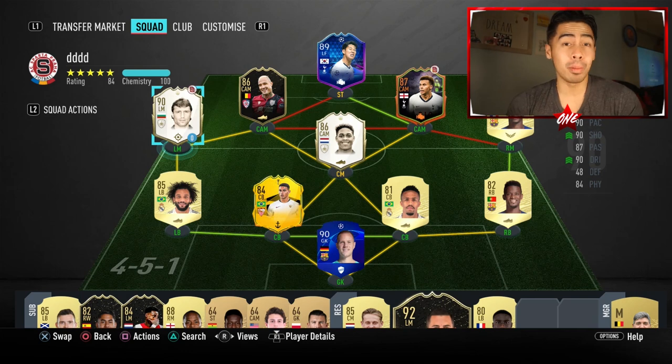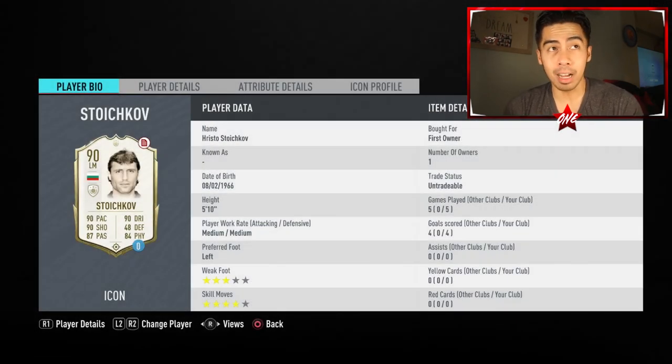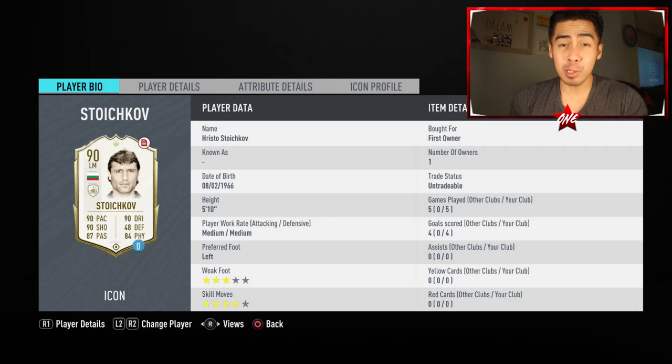Good evening and welcome to the One Star Weakfoot Show, your one-stop shop for player reviews. I'm going to be your host today, One Star Weakfoot, and it makes me feel so great to see you guys back on the channel. Today, we're going to review this 90-rated Middle Icon Stoichkov card. If you guys have subscribed since last year, you already know that I packed this guy in the Middle Icon SBC — I believe it was last spring.